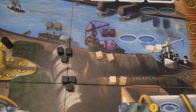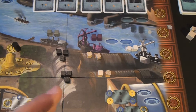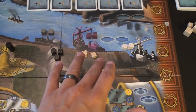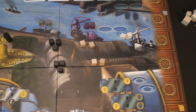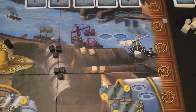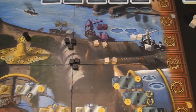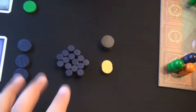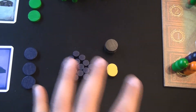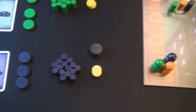It needs to be noted that for colorblind players, you may have some problems differentiating two of the different colors. The wood grain and the white look very similar, as the white isn't thoroughly painted — you can see a lot of the wood grain through them. Players may also have a rough time differentiating the navy blue from the black tokens, as with poor lighting it's very hard to tell the difference between the two.